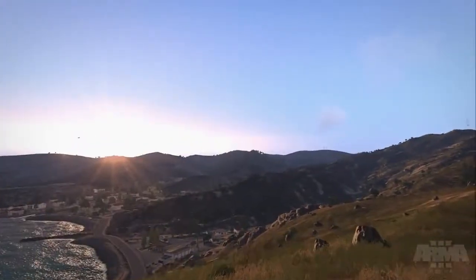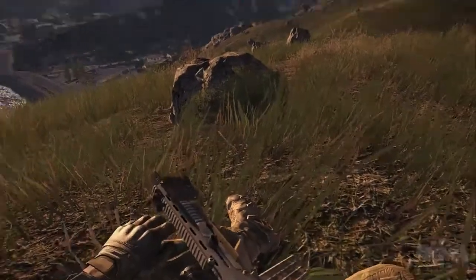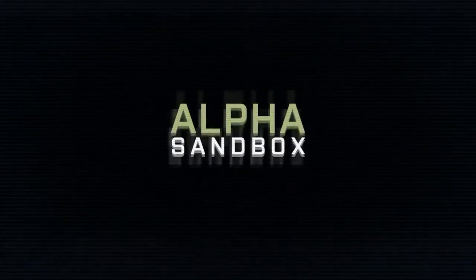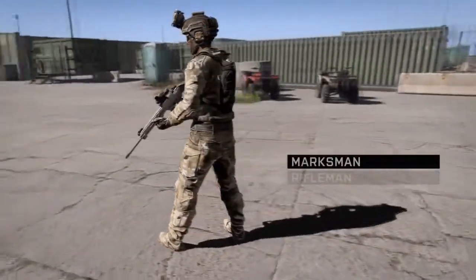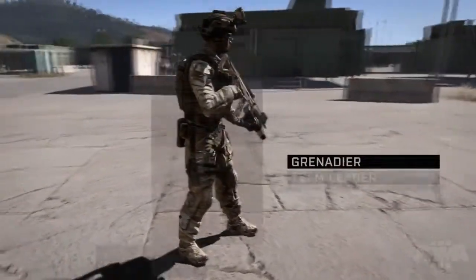All the details about getting access are found on our official website, but for now we'd like to take a closer look at some of the content on offer. First off, let's take a look at what we call the sandbox content. These are the soldiers, vehicles, and everything else that makes up the game, and which can be set to purpose in the editor. We're starting with a quick rundown of one faction's infantry units.